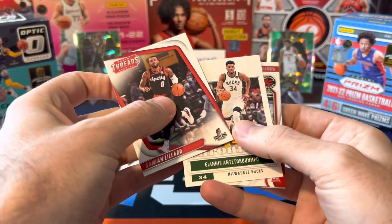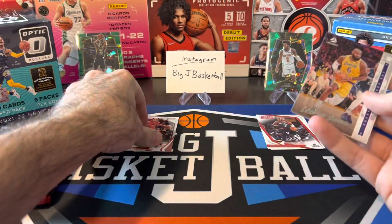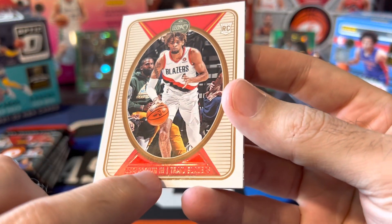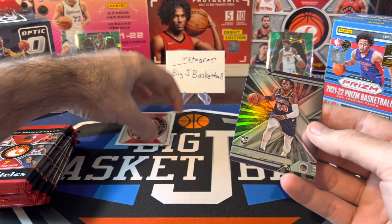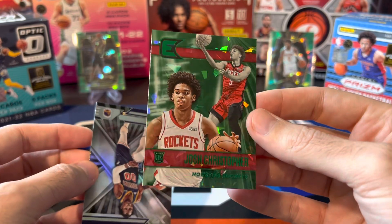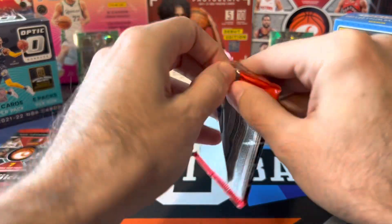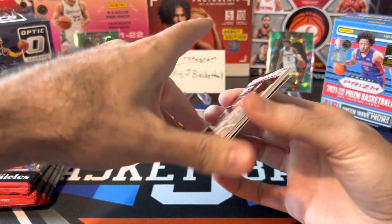Dane time — Giannis, Scotty Barnes. Throw Scotty in the hit stack. We got LeBron. We got two parallels — this is a red parallel, Greg Brown III. It's not numbered but you can see the red foil. Those used to be numbered to 149 in previous years. Got a Kaminga on the XR. And our first green ice on the back is Essentials — it's going to be Josh Christopher. We'll throw that in the mid-tier and hit stack.